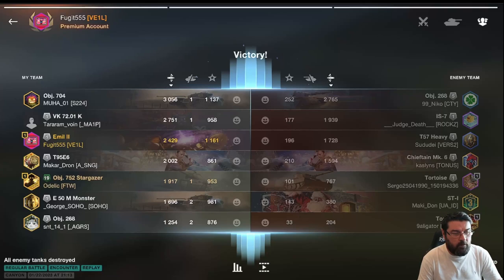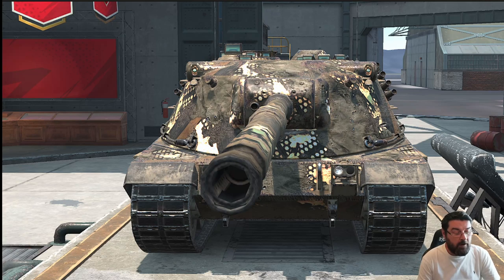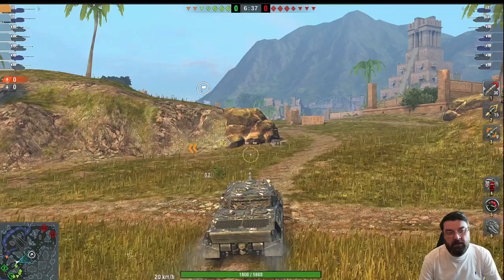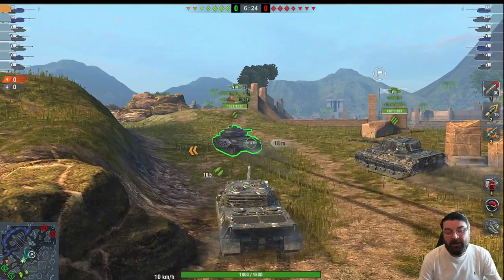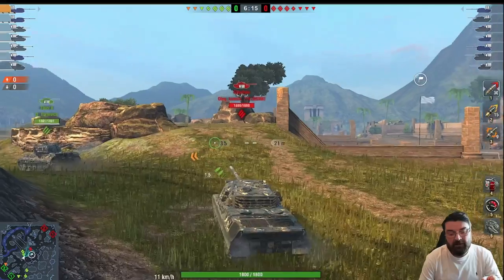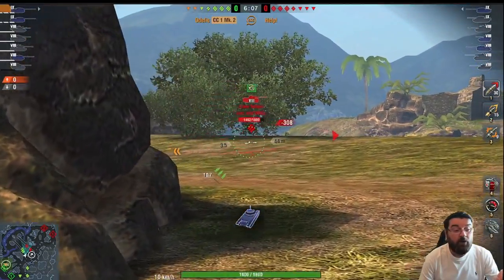What is therefore the best TD in tier nine? It's the Contra Caro 1 Mark 2, one of the recent EU additions to the TD line in tier nine before the Minotauro. This tank surprised me because of its stats. Let's jump into a game and find out what it's all about - here we are rolling out in the Contra Caro 1 Mark 2, the EU line's TD.